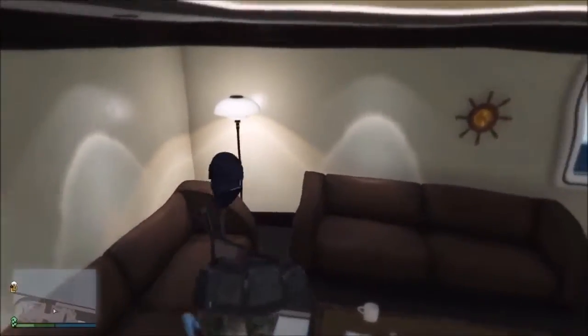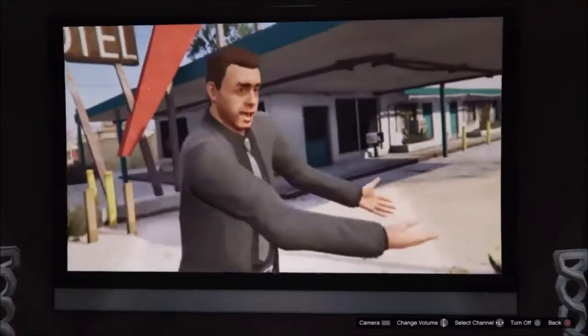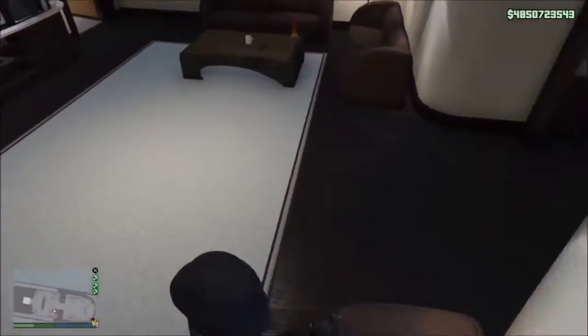Press right on the D-pad to sit down. Now you need to watch TV — turn it on, wait for about one to two seconds, then just press circle to back out.